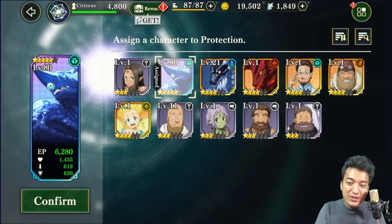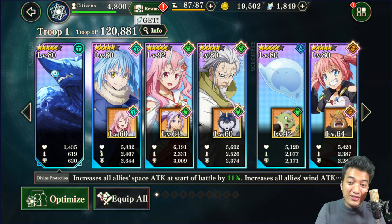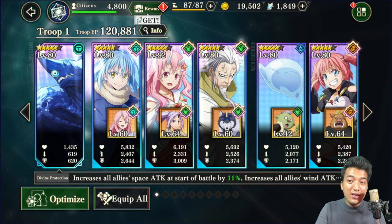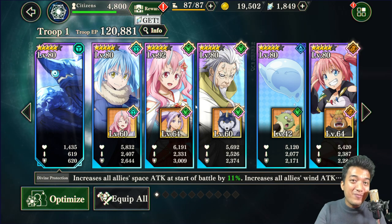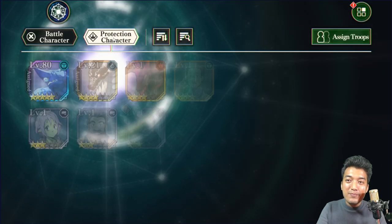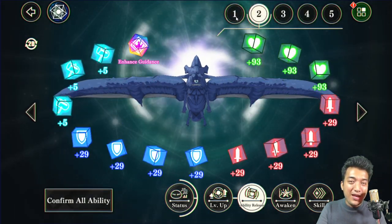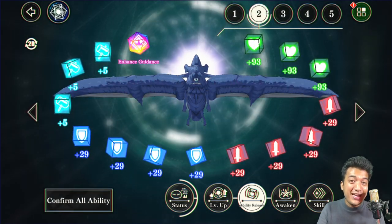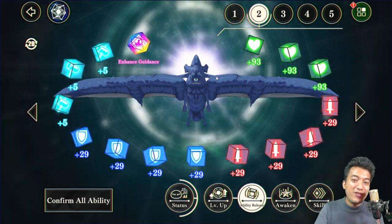If I replace that low-tier character with Charybdis as my main protection character, you can see a massive boost of stats in my Spacer Amiru Tempest. His HP goes up to 5832 points and attack becomes about 2407 points — a really good stat boost. The stats of your protection character are directly added to the stats of your main battle characters. You are also required to release the abilities of your protection character to gain even more stats, which are then proportionally added to your main battle characters.